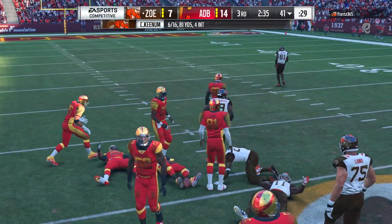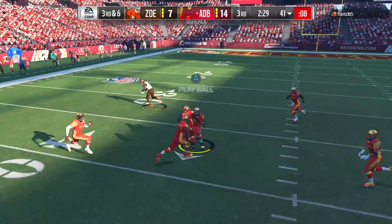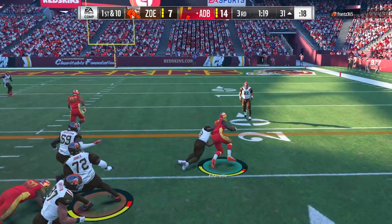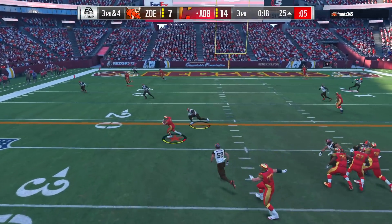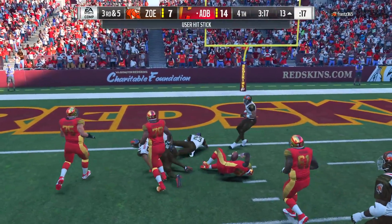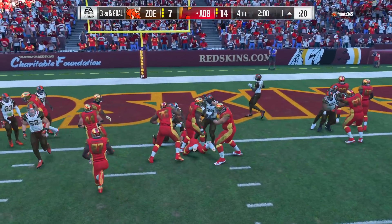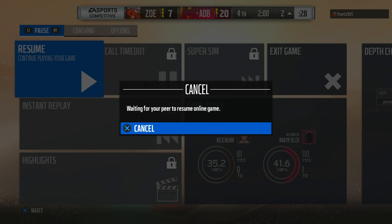My opponent takes over with two minutes left in the third quarter - second and six, he throws it and that should have been an interception. On third and six, Sean Taylor secures it for us - another interception. I think both teams combined have thrown at least six interceptions. As long as we stay composed in the second half we'll be good. Baker scrambles and picks up a first down into the fourth quarter. Leonard Fournette keeps getting closer and closer to the end zone - with a quarterback sneak Baker Mayfield makes it 21 to 7.